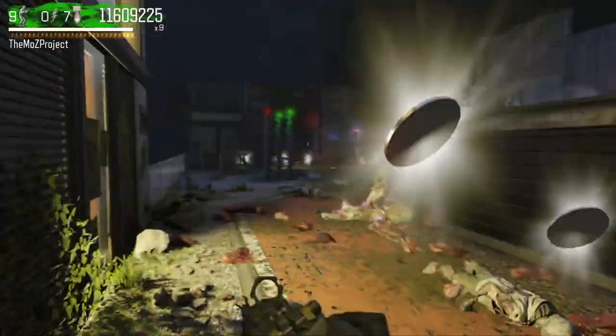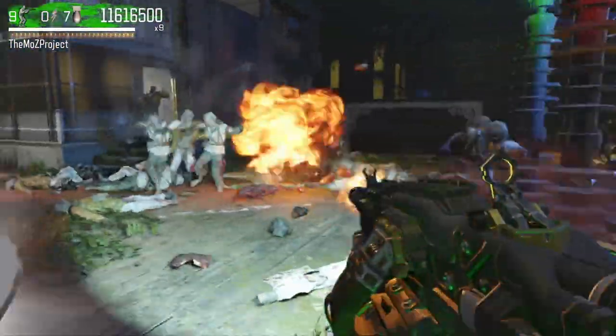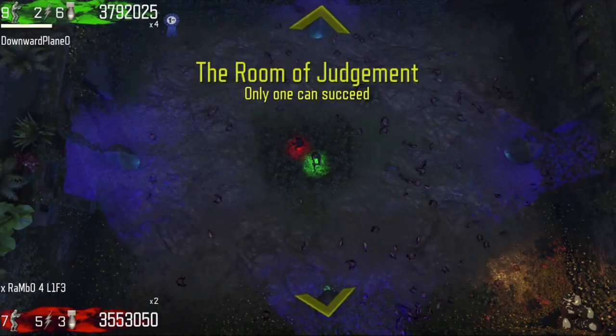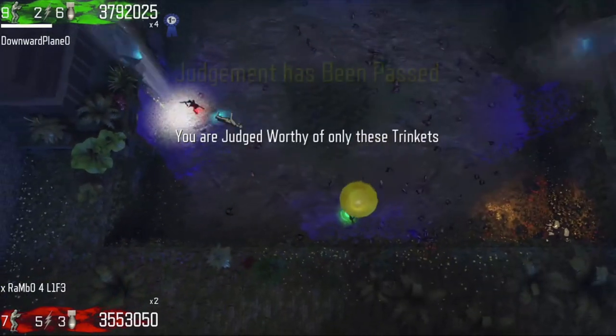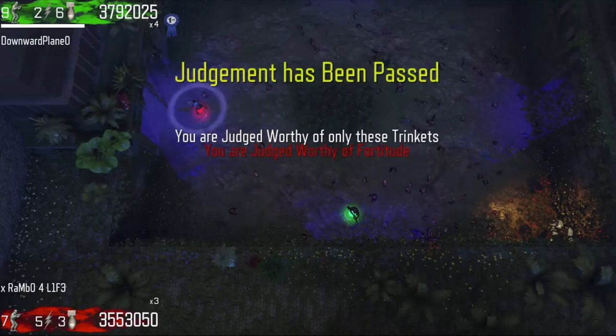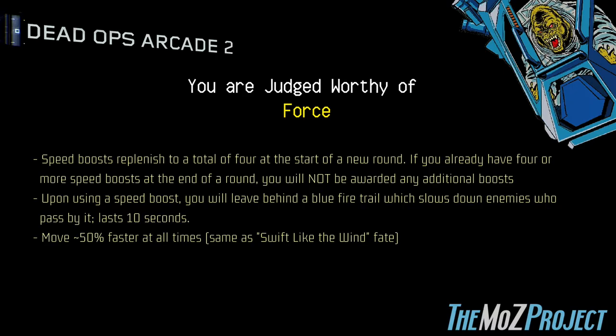The ability that carries over from the Swift like the Wind Fate is that you get a 50% increase in player speed, which makes it an optimal fate for solo. However, if you're playing co-op, I would not recommend upgrading to the Force during the round 37 Room of Judgment — it's a great fate, but the upgrade doesn't offer much more to make it worth upgrading during that first Room of Judgment. In summary: the Force replenishes your speed boosts to 4 if you have fewer than 4, every time you use a speed boost you leave behind a brief blue fire trail which slows down enemies who pass by it, and just like the Swift like the Wind Fate, you will run roughly 50% faster than normal speed.